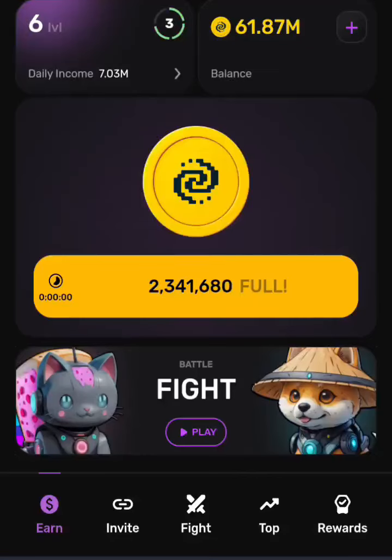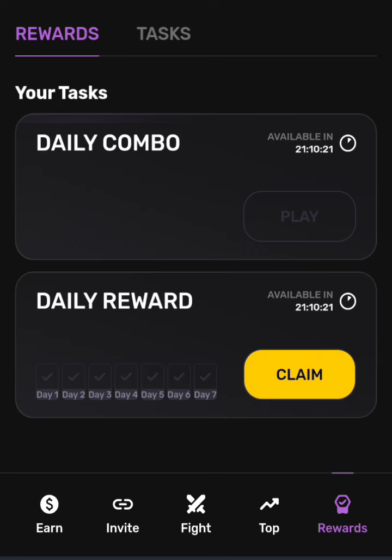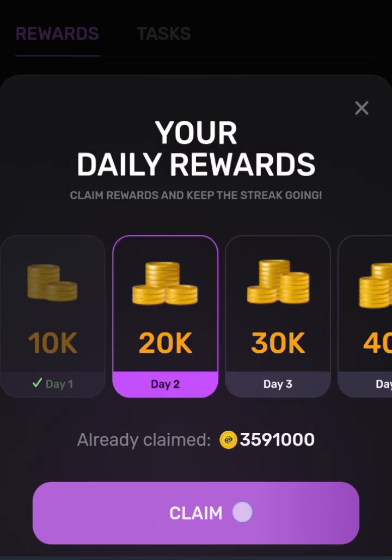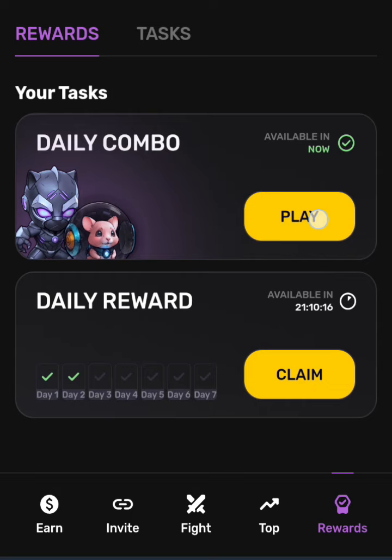Hello guys, welcome back to my channel. Today we want to start the daily combo for our Pizza Tab. First thing, you clean this one, it is feed up tight hours, then you go to rewards, click on daily reward, click on daily reward again, then you go back and you can play.